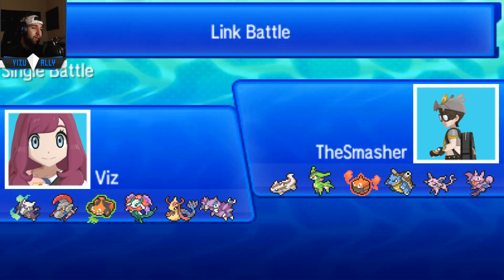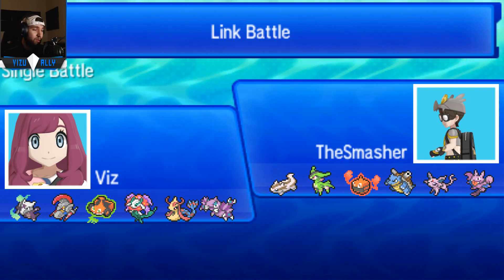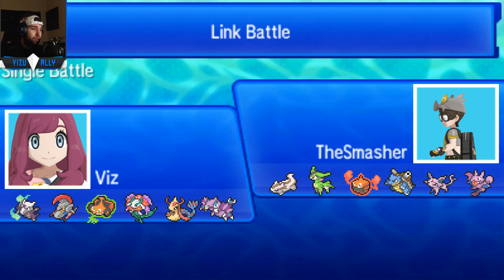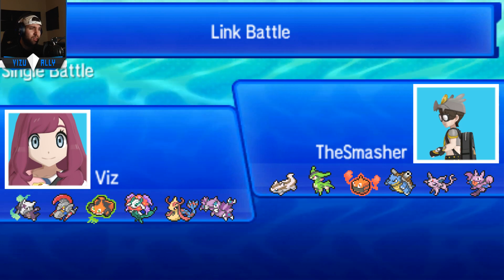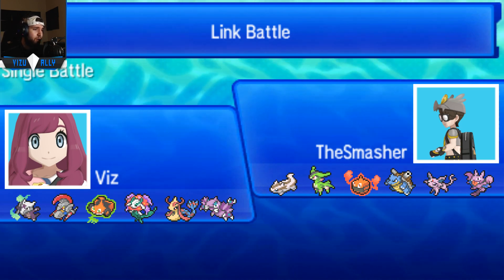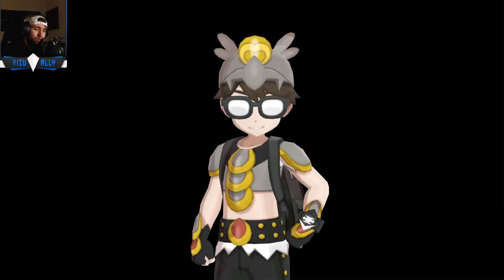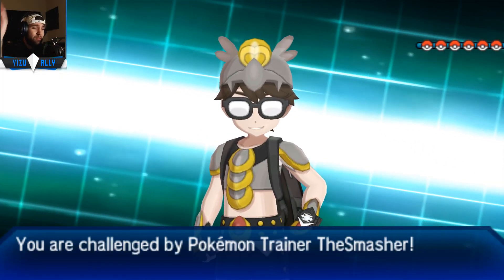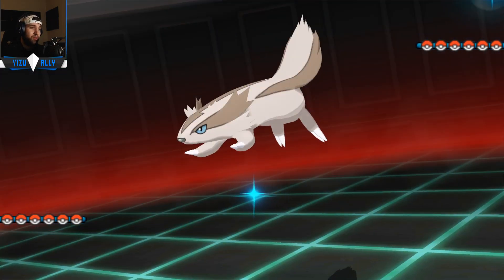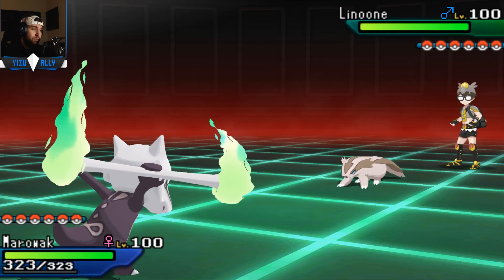We got another battle versus the Smasher. He has potentially a screens team with Espeon, I was thinking. With maybe a Swords Dance Virizion, Belly Drum Linoone, probably Rapid Spin Blastoise - Mega Blastoise is probably one of the most used Pokemon in RU. And then Gligar - probably has Rocks, maybe Earthquake and Roost. I'm expecting to probably want to lead off with Rotom, maybe Volt Switch or something like that. But I have the Marowak. He could lead off with Gligar to get Rocks up, or Blastoise, maybe Espeon. But he actually leads off with Linoone - I'm like okay, that's a weird lead, I don't expect Linoone ever as a lead.